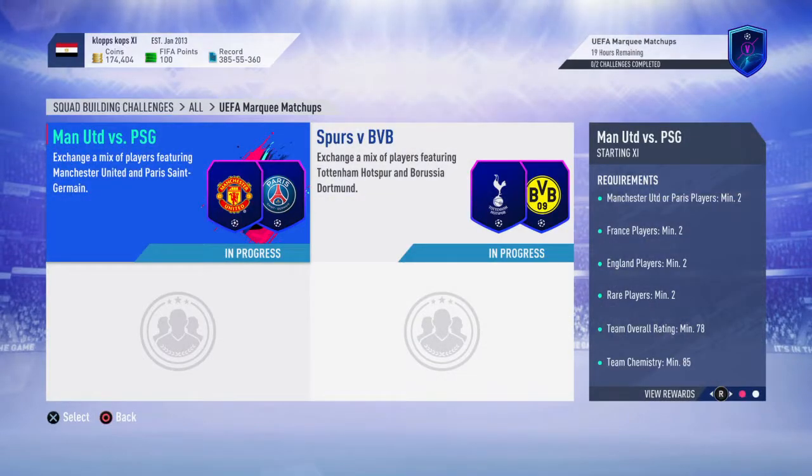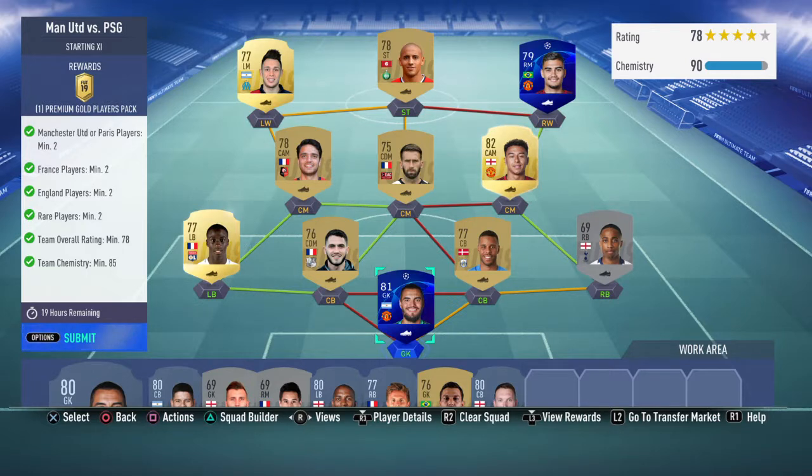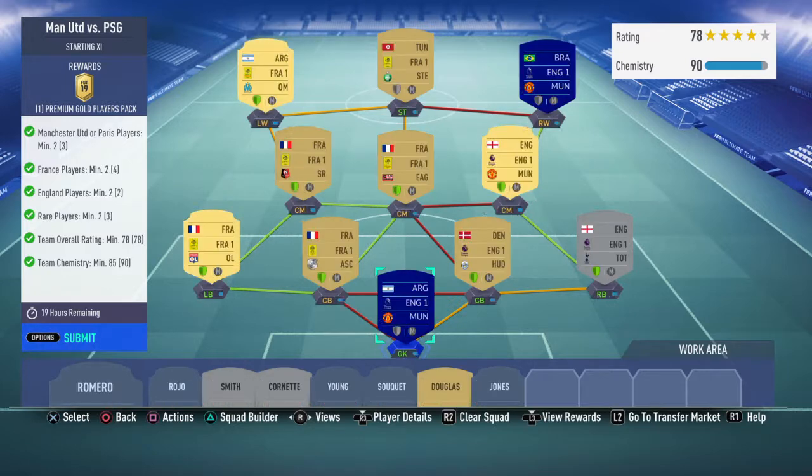The requirements for the United vs PSG challenge are: two United players, two French players, two English players, two rare players, overall rating 78 minimum, and chemistry 85.